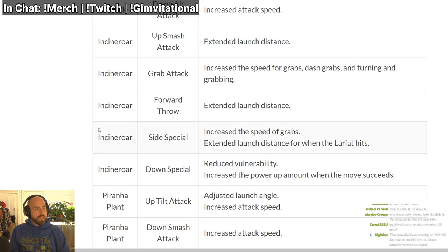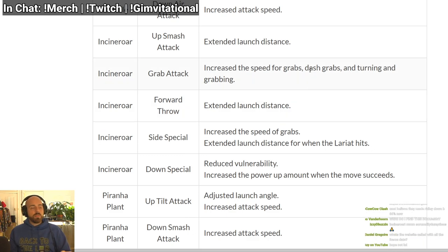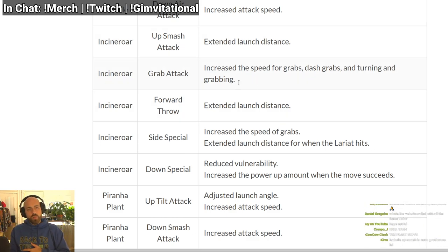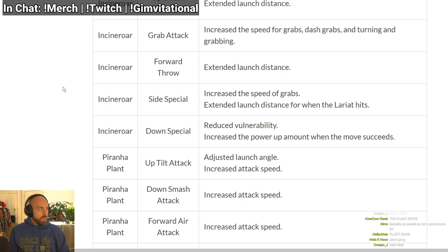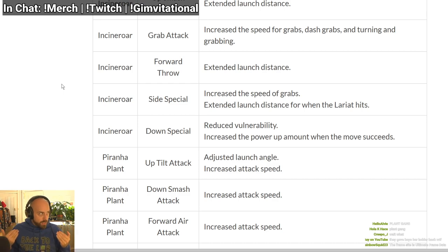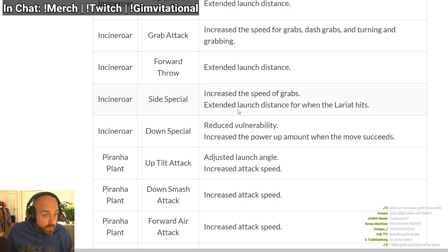Up air kills earlier. Down air comes out faster — just like Villager. Incineroar: up smash extended launch distance — kills earlier. Grab attack — increased speed for grabs and dash grabs, so his pummel is quicker. Forward throw has more launch distance — might kill earlier. Side special: increased speed of grabs — if the grab comes out faster, that is his best move. It kills earlier if you get the lariat.